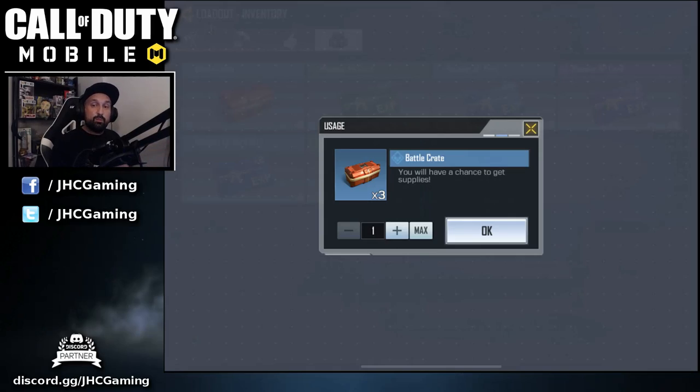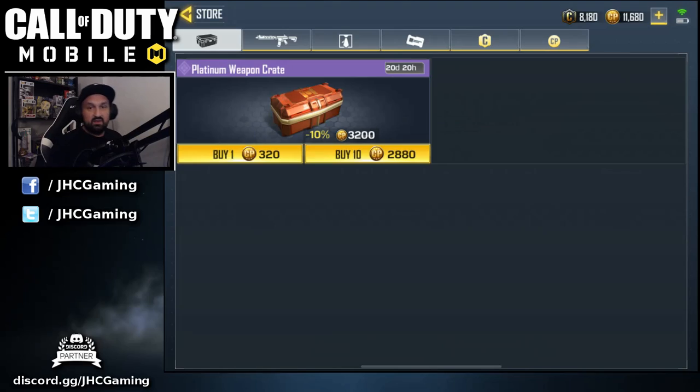Here's the first one guys, it's called the battle crate and you get them as a login reward. You just log in every day and they'll give you credits and battle crates. I saved three of these to open today and see what's inside. There's no list of what you can find, but on Reddit I saw some guys got a character skin and it looks amazing.